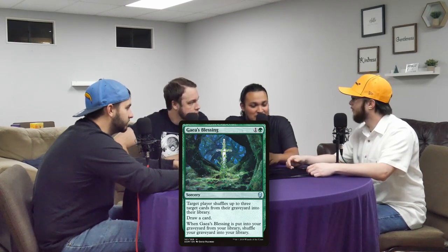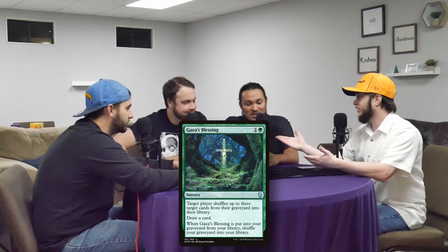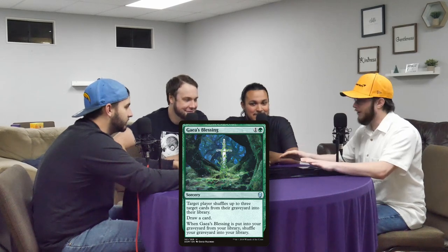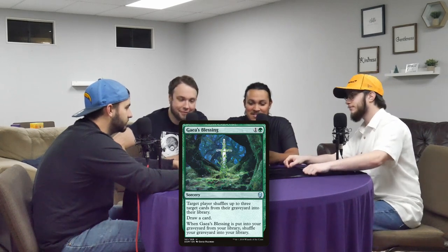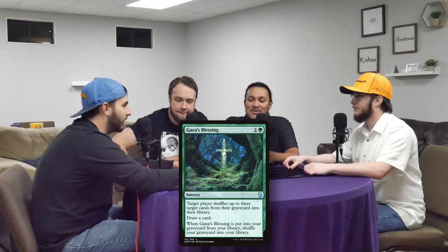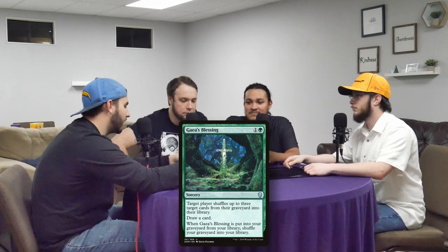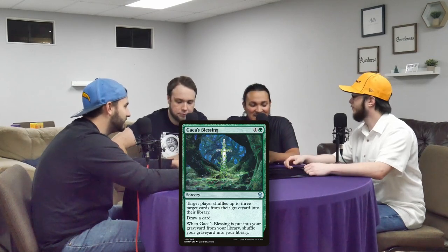When somebody decides to turn that 72/72 Consuming Aberration sideways because they have Phenax out, you're just like, oh cool. Whenever Austin plays a mill deck, I immediately grab a green deck because I know I've got one of these in there. Maybe not survive, but have a better chance. Zach preemptively plans if he sees Austin put Sidisi down on the board. I also run it in Tarkir and Argnar, with Gaia's Blessing and Turn the Earth. The combo works — if Gaia's Blessing is somehow in the graveyard, it goes back in your library. Oh, you're going to mill me out? Nice try.